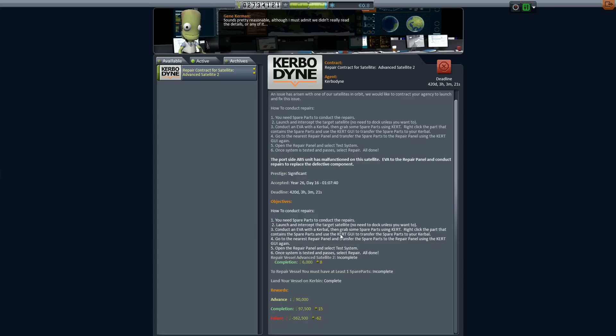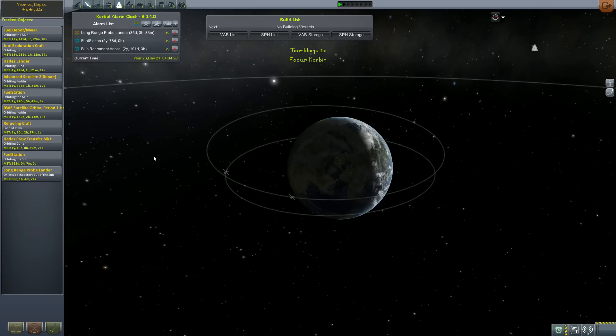The other big change in the new Mission Controller 2 is that everything is now done from outside the ship. So in EVA, you're going to conduct all the repairs and do all the work on the repair panel. We'll show you that a little bit later. Also, you no longer need to dock with the vessel for it to actually work.